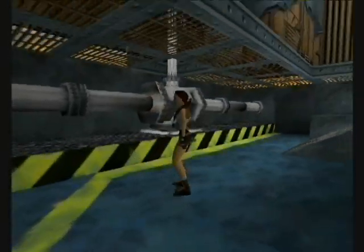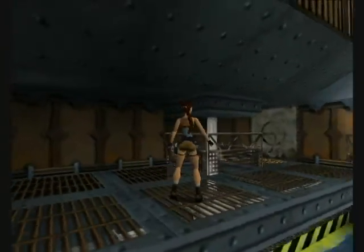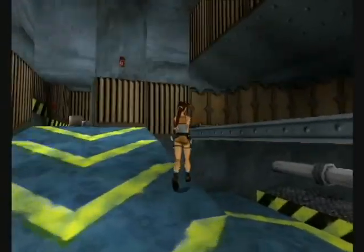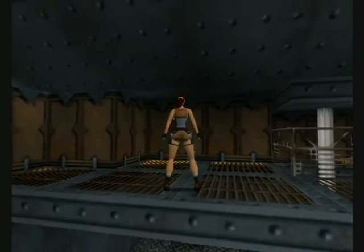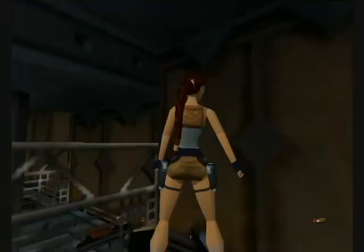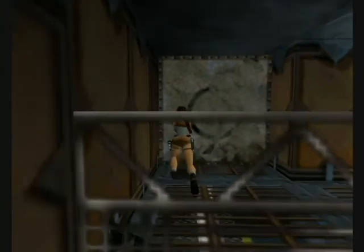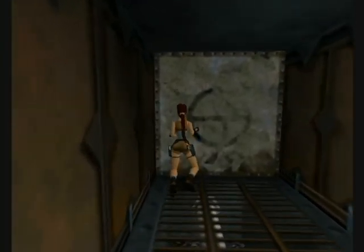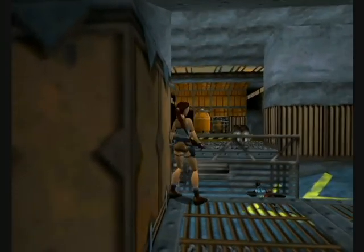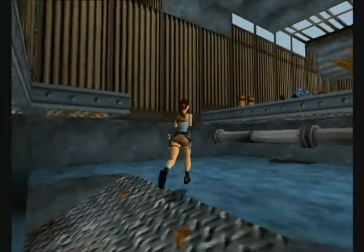The guy you just killed — as soon as Lara wants to get up there, he drops some shotgun shells. Two of them. I believe each pickup has two shots of shotgun in it. I don't even know what I'm talking about anymore.